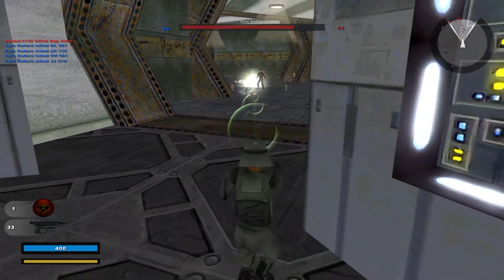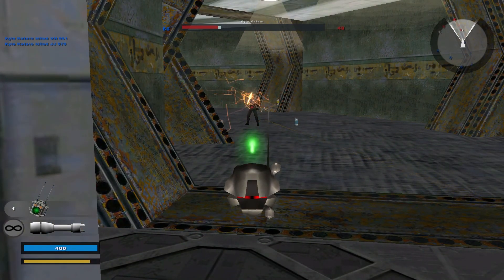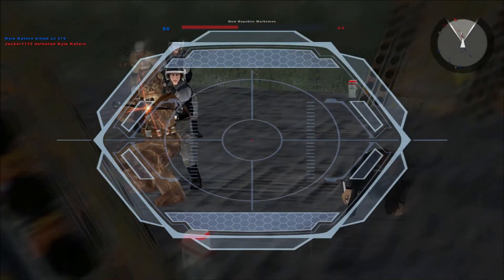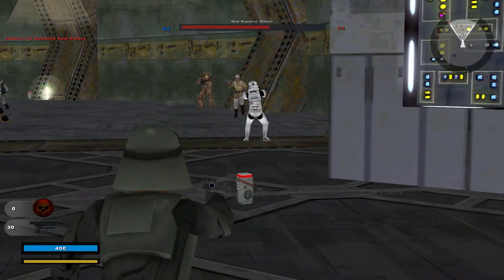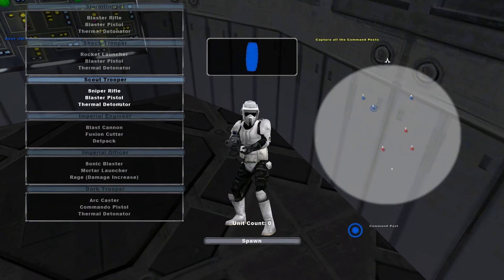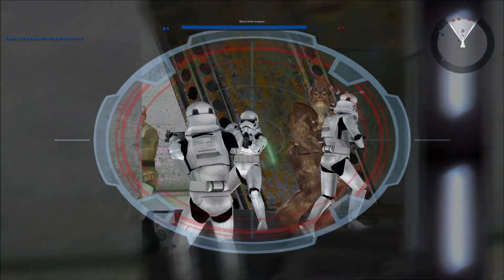I'm at Dxun right now — the second half of Dxun and Onderon. We're in the Sith Temple doing all that stuff. And then I'm going to go to Onderon, finish that up, and then we are technically done — we can go right to the last part of the story. But there's also that cave on Korriban that I can't necessarily do yet, and some influence and a decent amount of stuff which I probably won't be able to get to because of the way I just played and all the decisions I made.